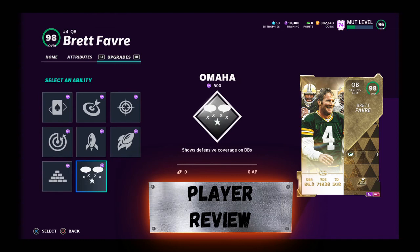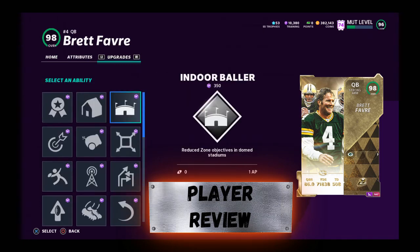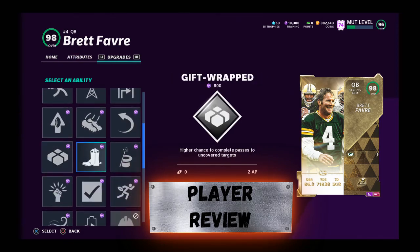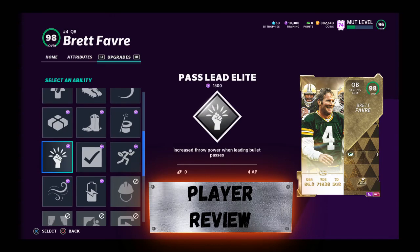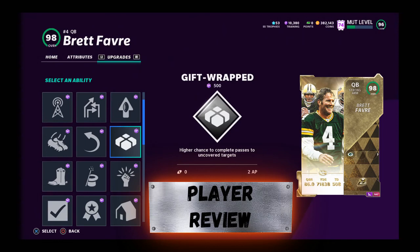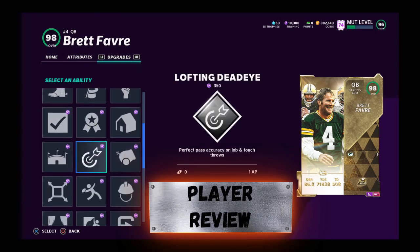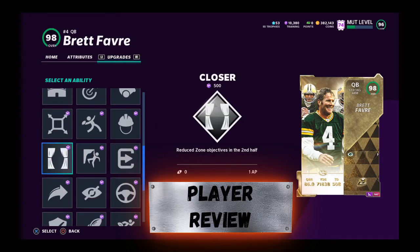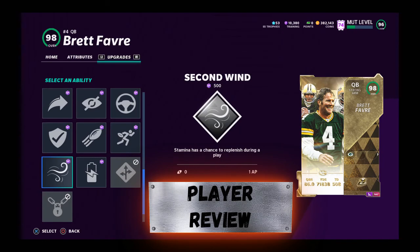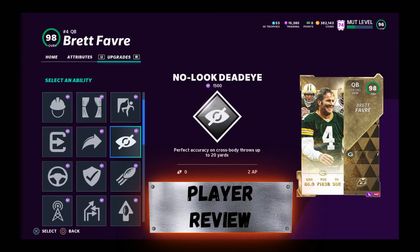First, hit the like button — I appreciate all the support, tell your friends about the channel. Brett Favre gets hot route master, and you're going to power him up. You'll need that — maybe even a 92 power up pass. I would suggest using your power pass on that instead of paying full price for the 92. This is going to be your long-term guy.